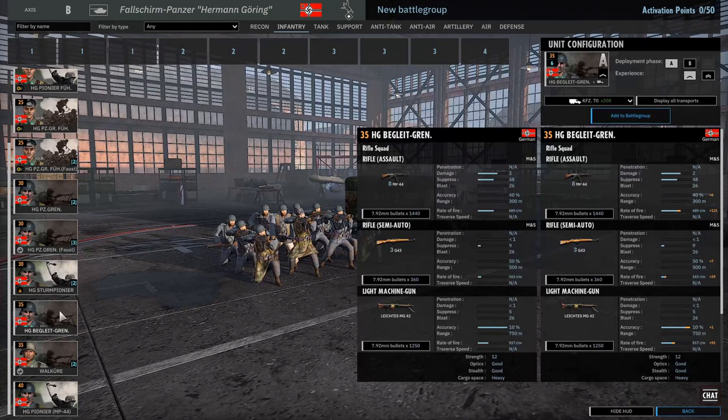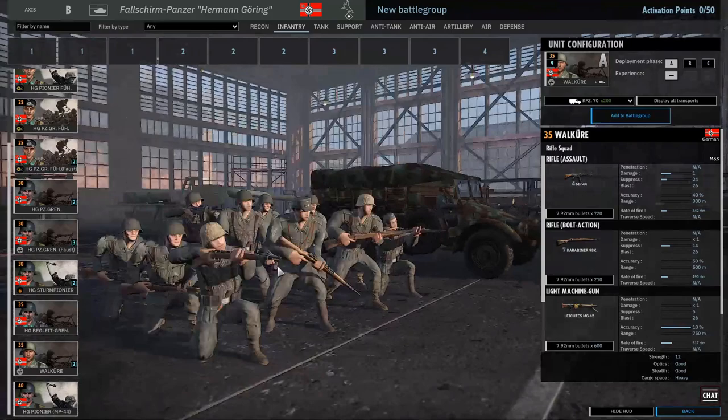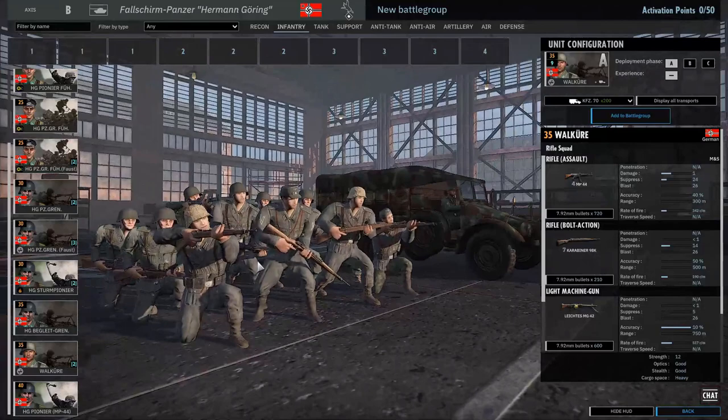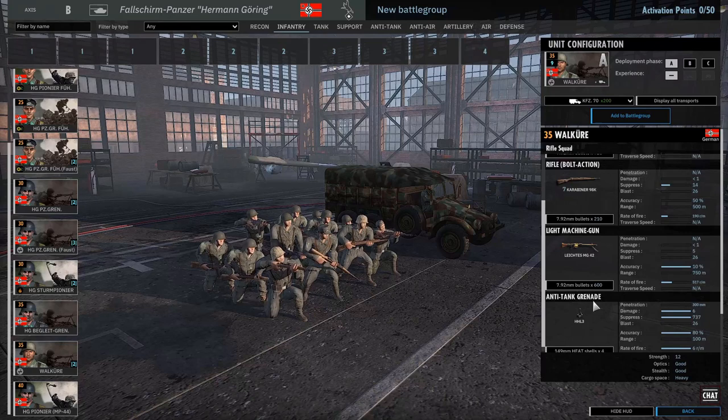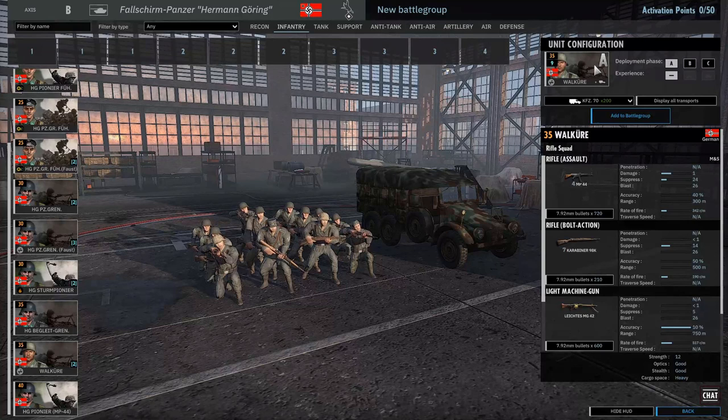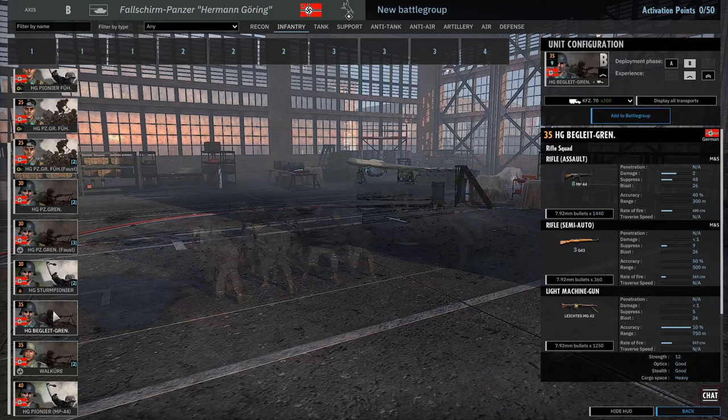Begleit Grenadiers - oh my god, Begleit Grenadiers! Begleit units in general - amazing. MP44, so strong. We're going to see a lot more Begleit Grenadiers, that's for sure. Valkyrie - these look ace, I love the uniforms. 4 MP44s, 7 Kar 98s, an MG42 and anti-tank grenades. These are decent units - 9 in A phase, 27 in C phase. They are 35 points, fairly expensive. I would much rather have the Begleit Grenadiers, but you're a bit more limited in terms of numbers.